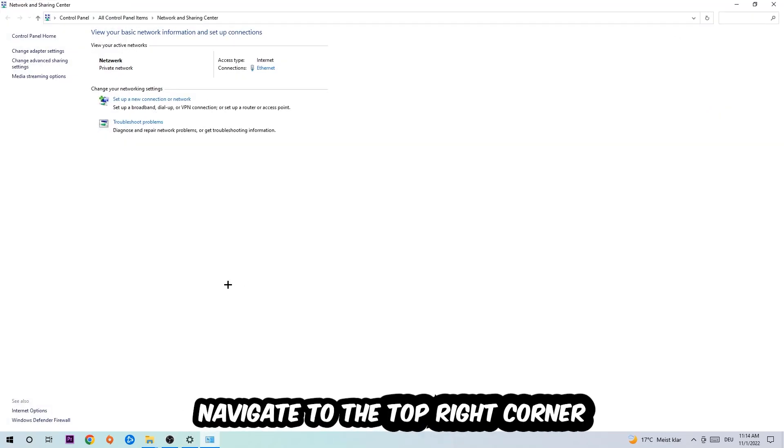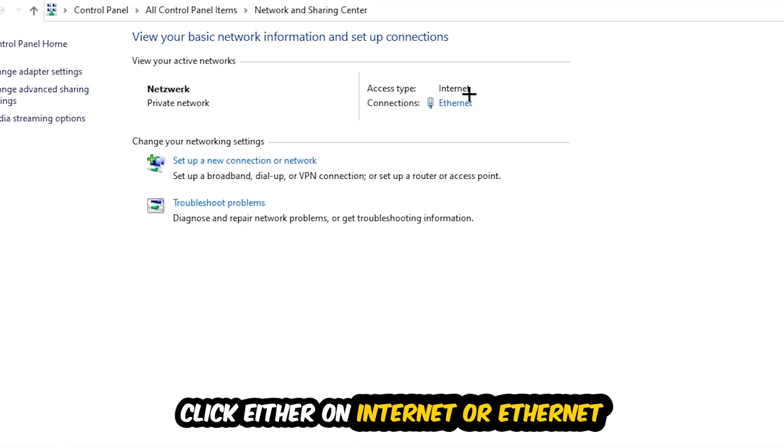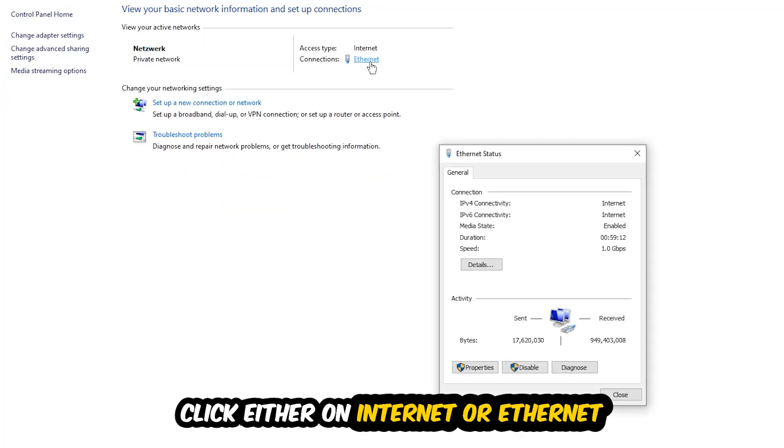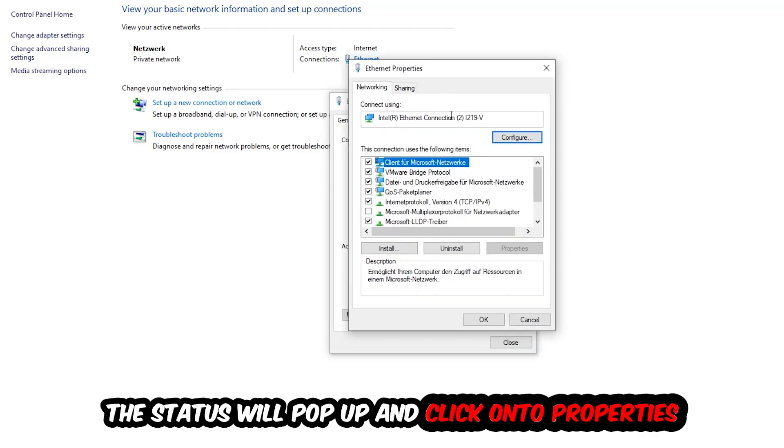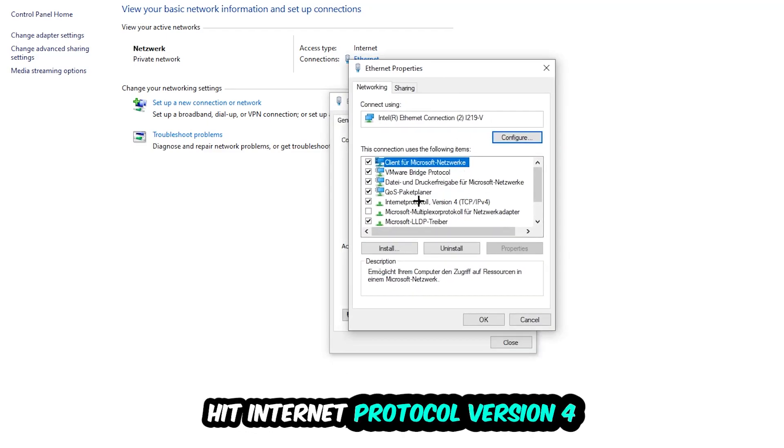Navigate to the top right corner of Network and Sharing Center, where you'll see blue hyperlink text showing either 'Internet' or 'Ethernet' depending on your connection type — it doesn't matter which. Click on that blue link. The Ethernet or Internet status window will pop up. Click into Properties — note you must be an administrator to do this. Then select Internet Protocol Version 4.